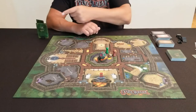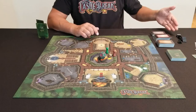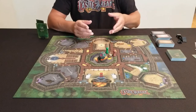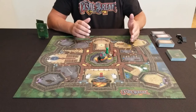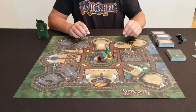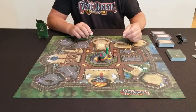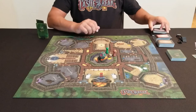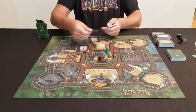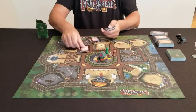Now that each player has their two quests to begin the game with, we're going to deal out our object cards. There are three types: tools and weapons, trade goods — items we'll be looking throughout the castle for to complete quests — and power cards, which we use to either speed up our play, move around the castle more quickly, or slow our opponents down. To begin, we are going to deal out three tools and weapons to each player, and three power cards to each player.